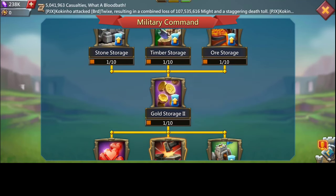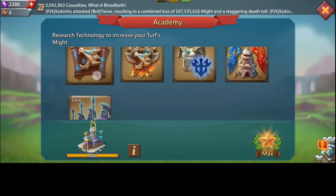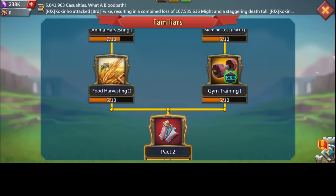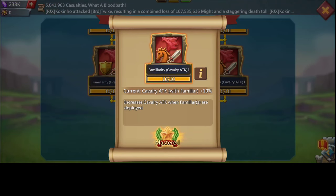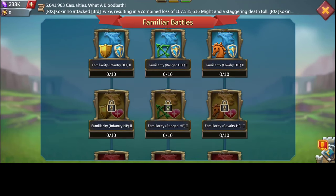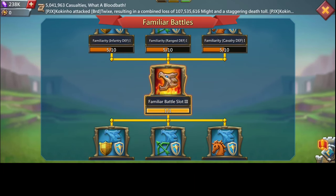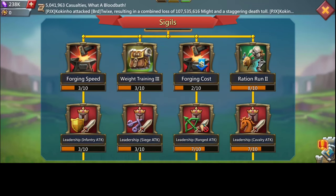I did the military command research down to the breakthrough to help unlock the pack theory and do the stacking familiar. Here we have the familiar battles research, which I did some of — it really helped me a lot when taking rallies. I have it up to the third slot, which adds one more familiar and helps strengthen my frontline.